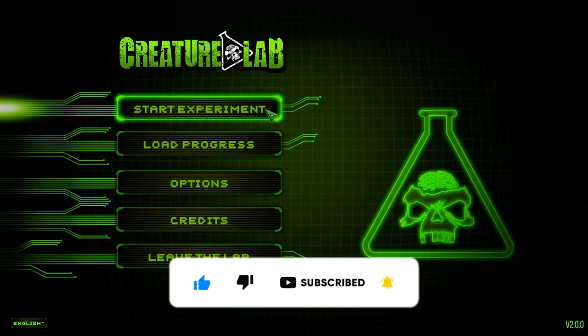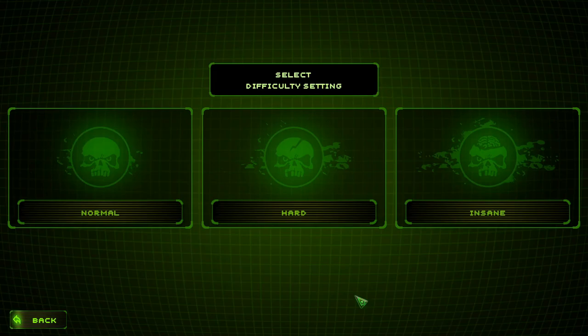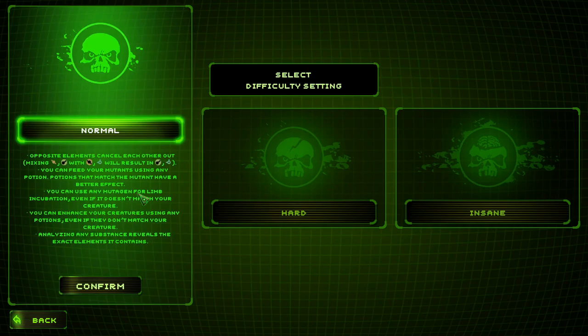Let's hit Start Experiment — I haven't played at all so I'm brand new. It says if this is your first time with Creature Lab, they strongly recommend you choose Normal. We'll go with that, start Normal. Maybe we'll go hard and insane later on down the road and see how things go.